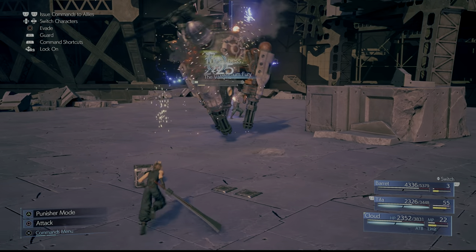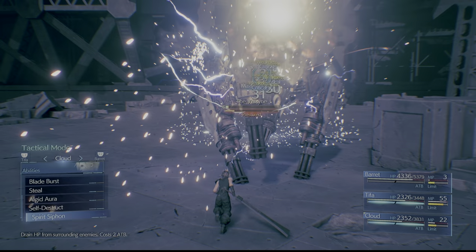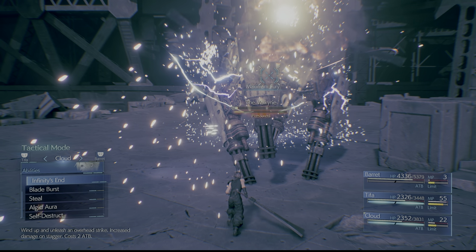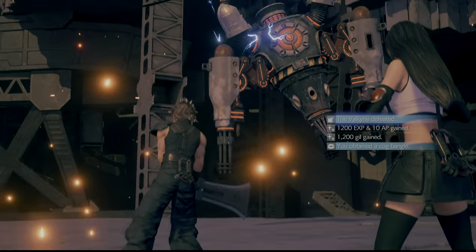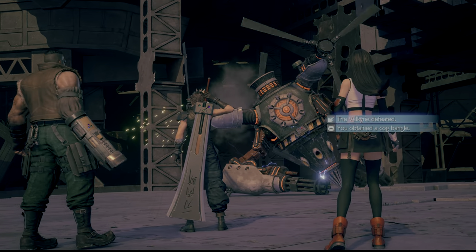Keep casting spells and eventually you will deal enough damage to the boss. As you can see it's pressured, so we're going to use Infinity's End — and there you go. Valkyrie has been defeated, and that's it.